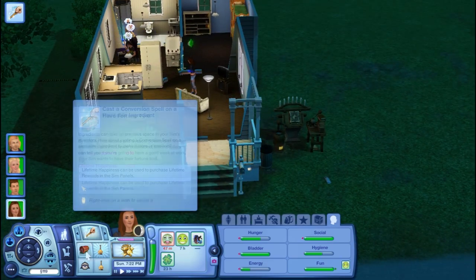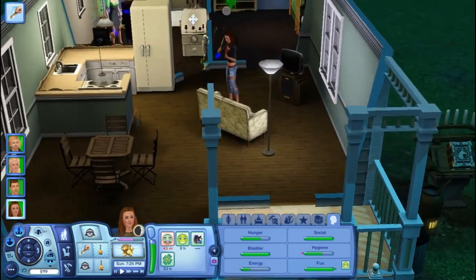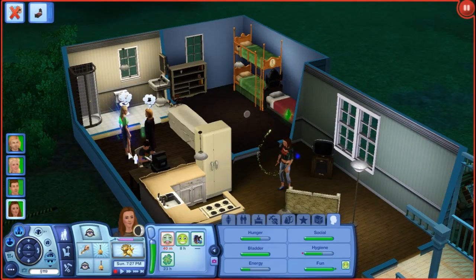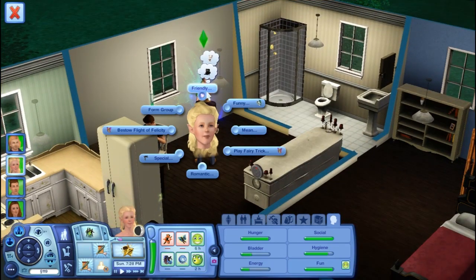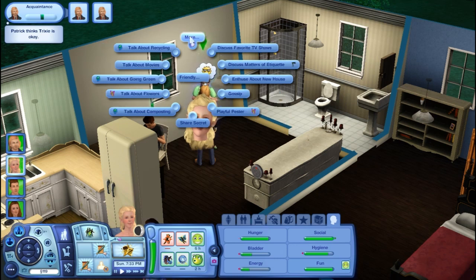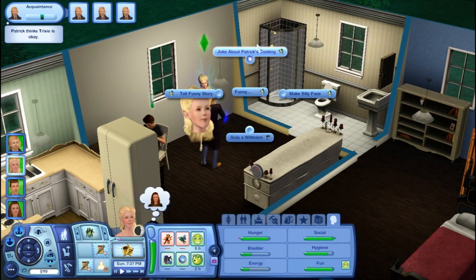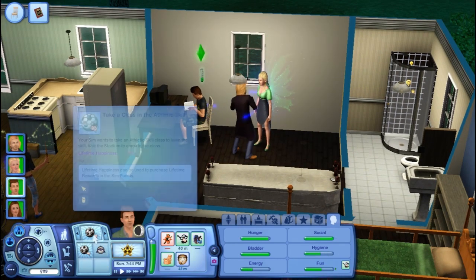Cast the conversion spell on a plantable ingredient. Let's have them sleep - oh no, it's too early. Don't stand there like you're mad at him, just be friends! Why not cooking? Let's do a playful pester. Make a silly face! We have to get him something to work out in.